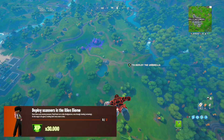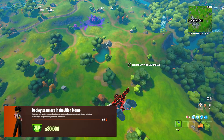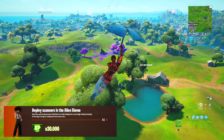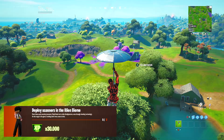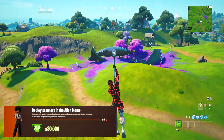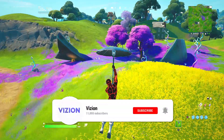What's going on guys, it's your boy Vision and welcome back to another Fortnite quick challenge guide video. Today we're completing a Week 12 Legend 30 quest in Fortnite Chapter 2 Season 7, which is to deploy scanners in the alien biomes. Let's go ahead and jump straight into the video.